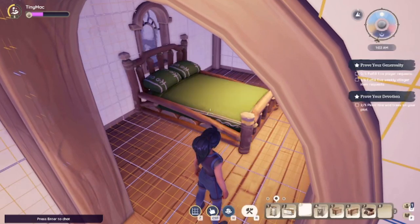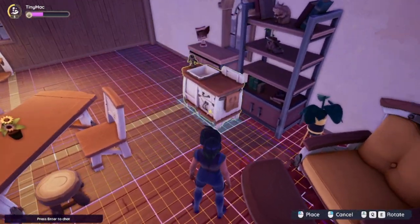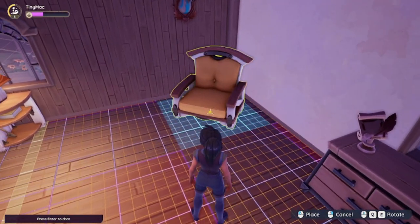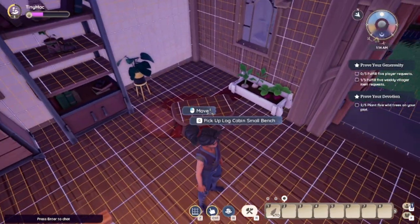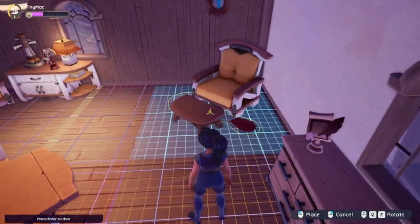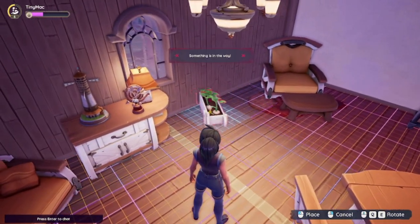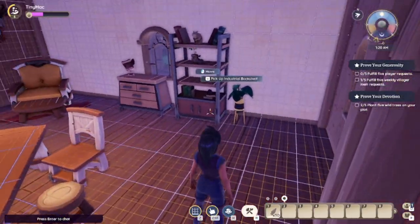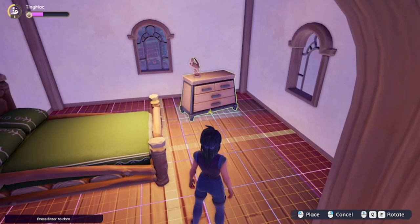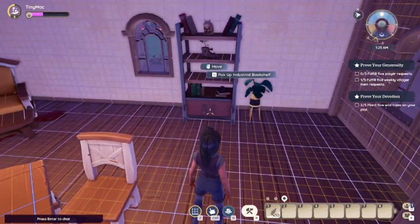I'm gonna put the bed right here because I might add a little small crafting room in the future. I'm gonna move this over here and have this be like the living room area, then have the kitchen over in this corner. I need to add more rugs and change the flooring — those are on my top priority list. I'll put this little gardening box right there, and then this little industrial dresser might go in here. I'm trying to get the industrial bed soon but don't have it yet.